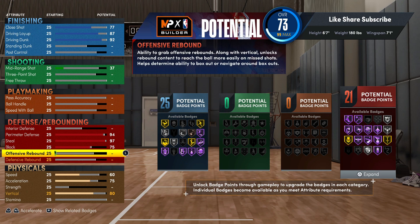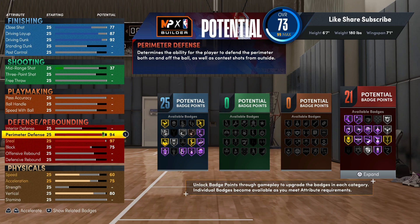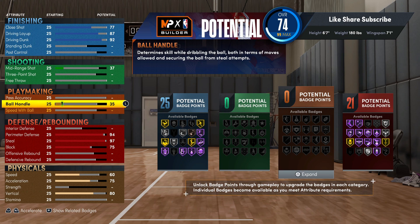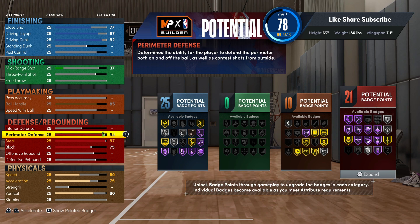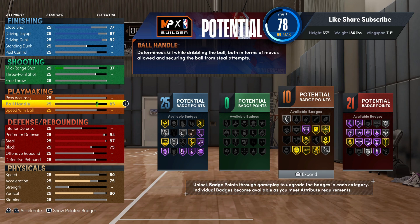Wiggins is not really a rebounder. You could throw interior defense on this build if you want, but it's not gonna give you the room takeover. We got 21 defensive badges and that's pressure right there. Now, a max wingspan 6'7" with Hall of Fame pickpocket is not supposed to have 85 ball handle, but you're getting 85 ball handle on this build. You're a pure lockdown with 85 ball handle.